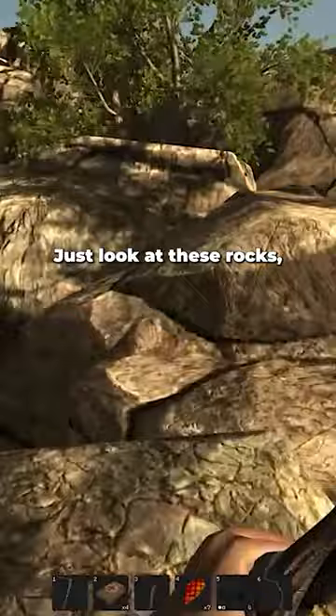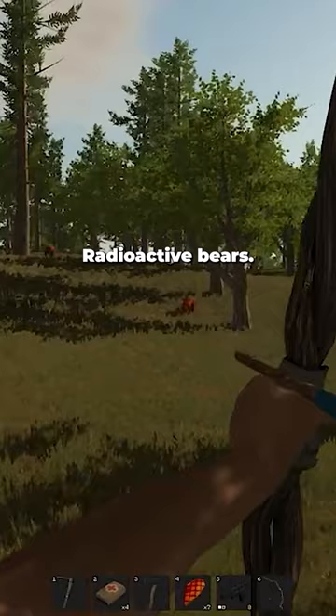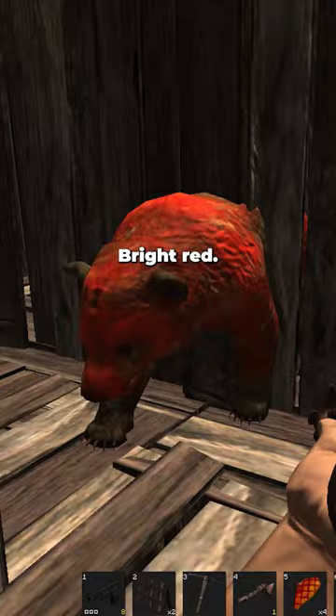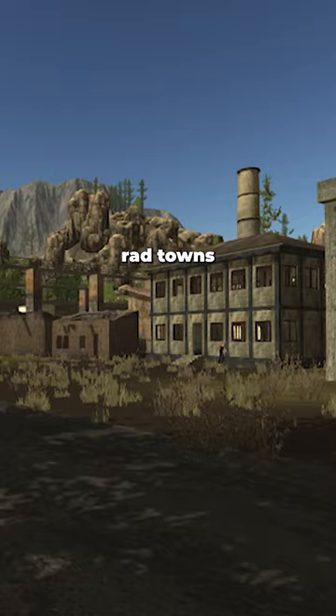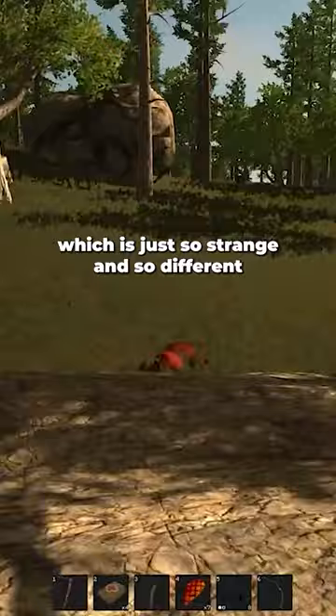Just look at these rocks — the entire world almost looks like a mobile game and the character models are so flat and bold. And the craziest thing about Legacy Rust: radioactive bears. Bright red radioactive bears. These animals were normally found outside of rad towns in large packs, which is just so strange and so different from the game today.